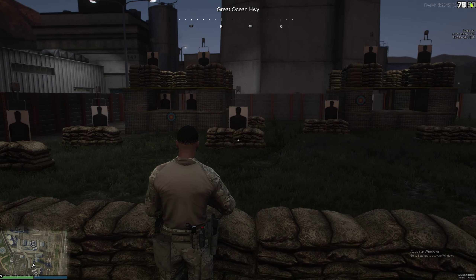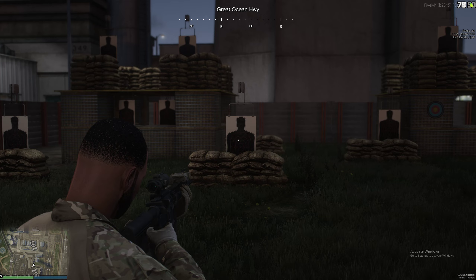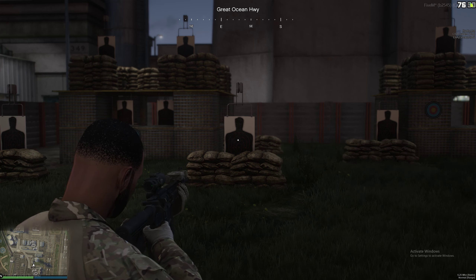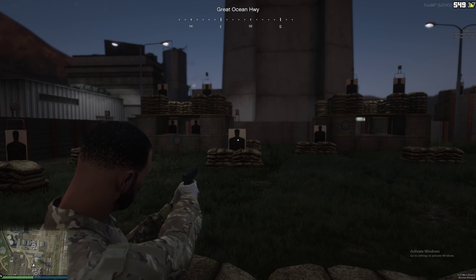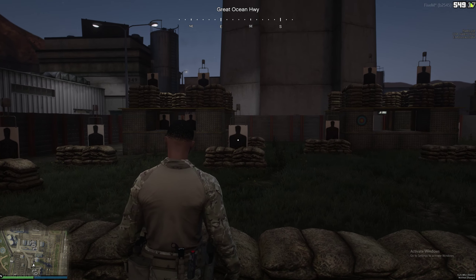You will call aim, then fire — they will fire and carry on. When they get about halfway through their ammo, call switch, and make sure you're very loud because there will be a lot of gunfire. They will switch to their secondary as quick as possible and carry on firing until you say stop or end.